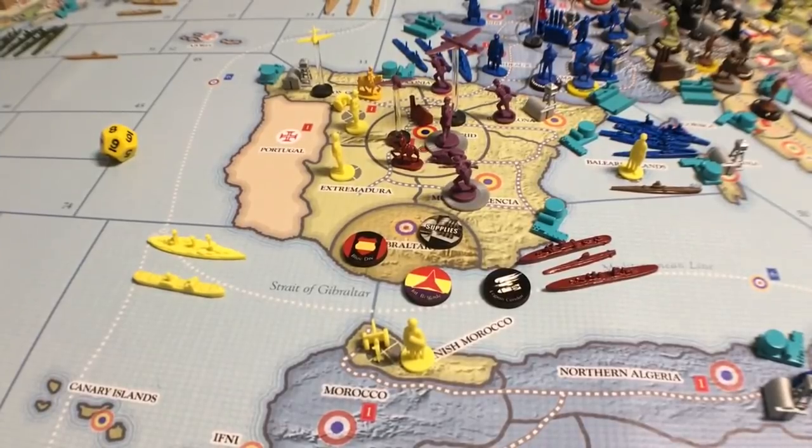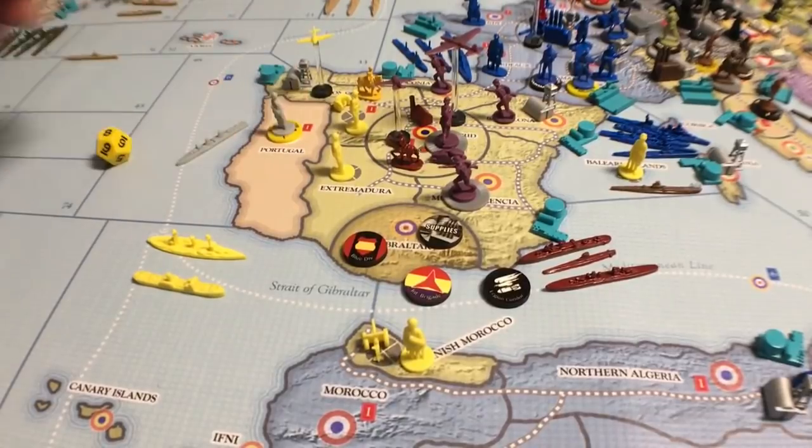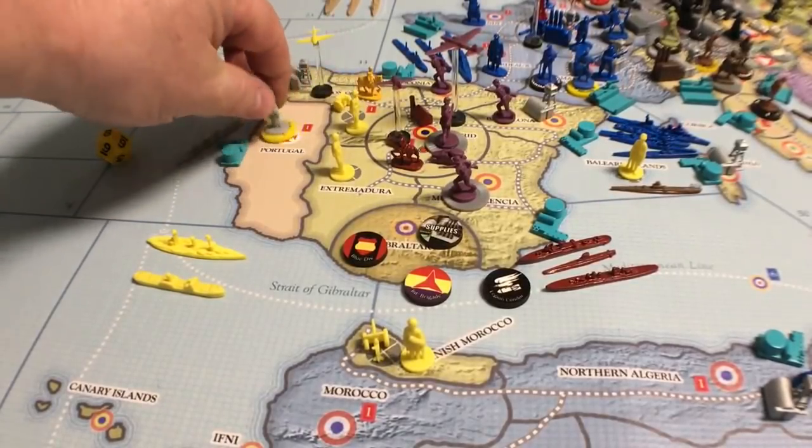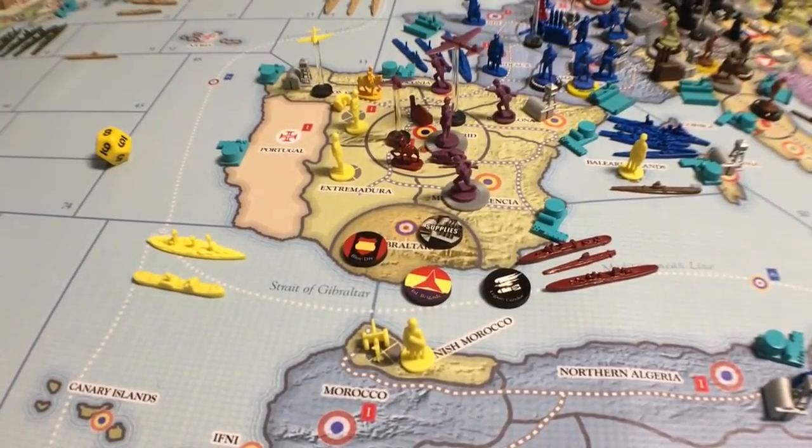If you roll a 2, Portugal joins. Nationalist interests take up the cause in Portugal until the end of the Spanish Civil War. Treat Portugal as if it were another Spanish land zone for all purposes, including recruitment dice rolls. Portugal's armed forces can be used by the Nationalists. At the end of the war, restore Portugal's armed forces to their original strength and repatriate any foreign units to the nearest friendly zone they could legally move into.